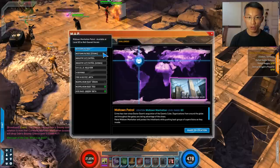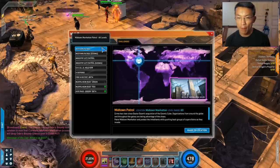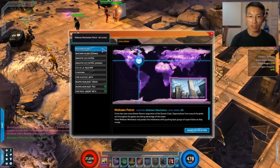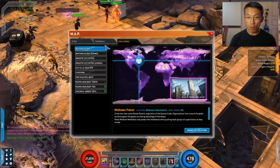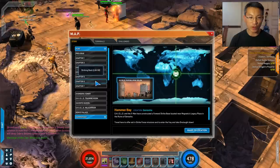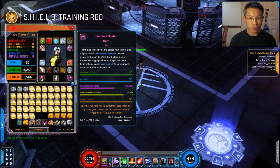For midtown patrol, there are two versions — normal and cosmic. If you're still gearing your hero, stick with the normal one because it's more efficient. The cosmic patrol can be pretty hard, especially for melee heroes. Now I'd like to open some of these chests for you so you can see what you're playing for.